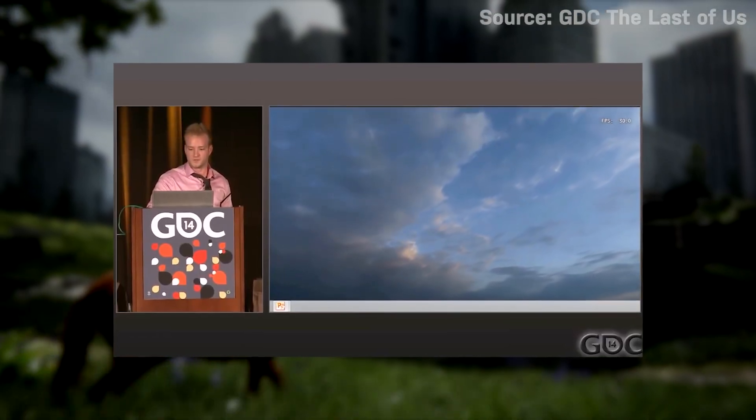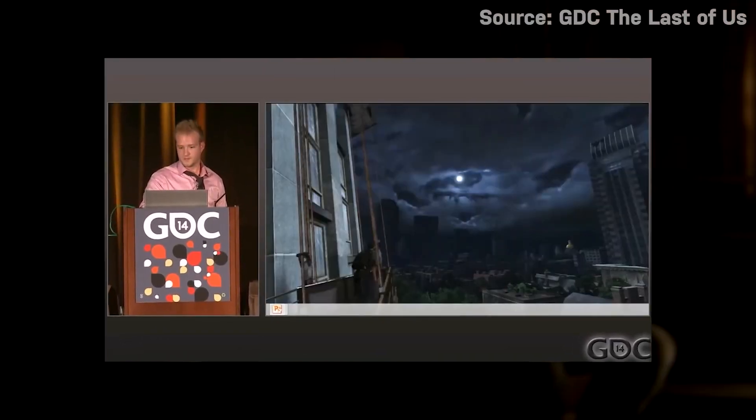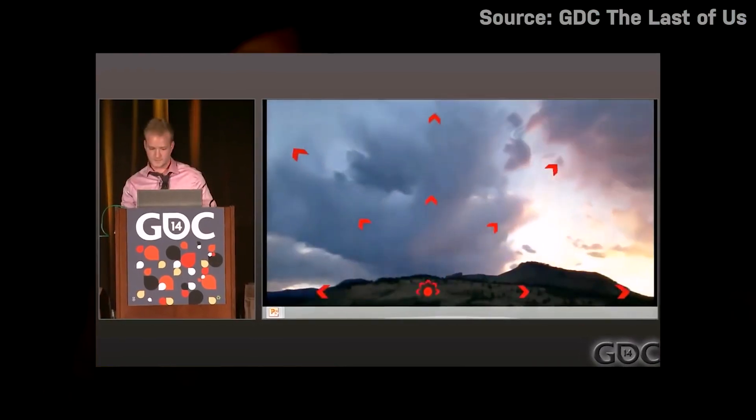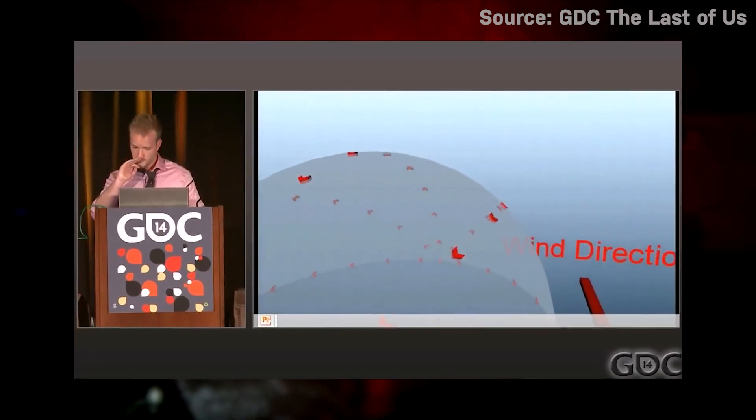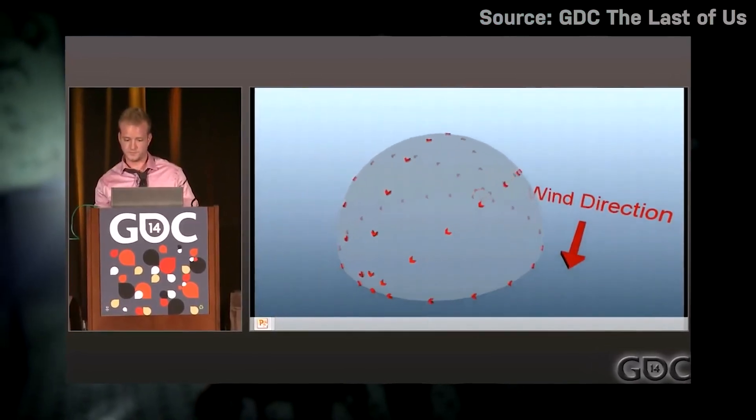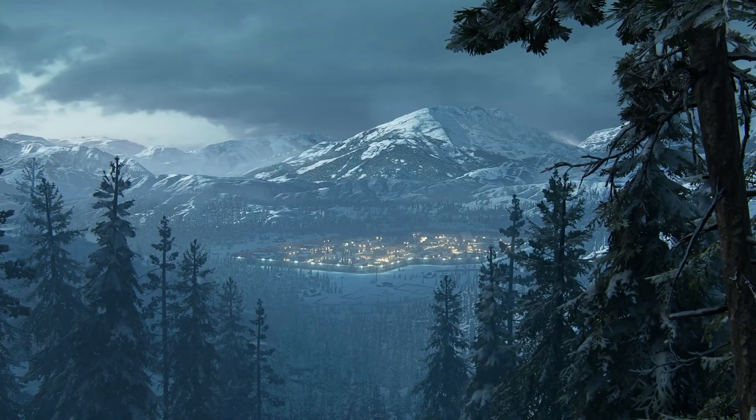In addition, modern techniques like flow mapping allow studios to create full-on moving skies. Algorithmic programming can warp pixels around within static textures mapped onto a sky dome. Two flow maps can be combined to create a looping effect, which is what allows the sky to feel like it goes on forever.